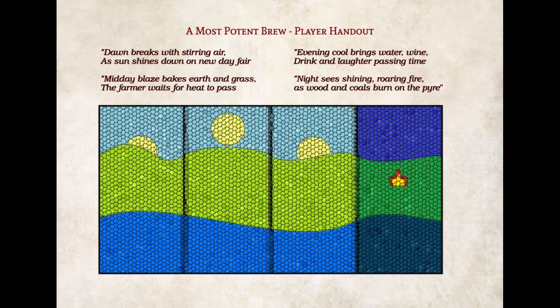This is where you give the players a handout. The golden writing on the wall reads: 'Dawn breaks with stirring air as sun shines down on a new day fair. Midday blaze bakes earth and grass. The farmer waits for heat to pass. Evening cool brings water, wine, drink and laughter passing time. Night sees shining roaring fire as wooden coals burn on the pyre.'